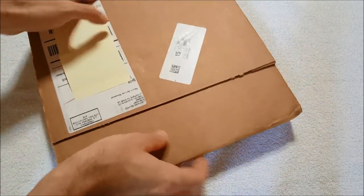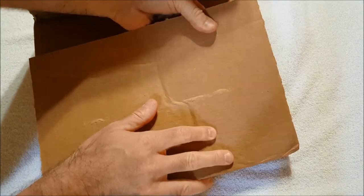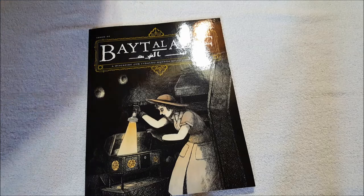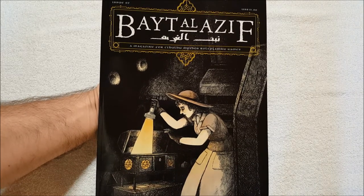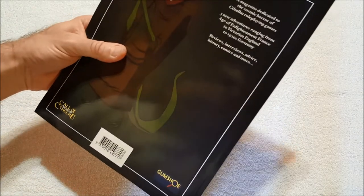I hadn't specifically remembered ordering print on demand anytime recently, then it hit me. As soon as this came out I had to get it, because the first one was so good. This is Bait al-Azif, a magazine for Cthulhu Mythos role-playing games — this is issue number two, which just came out print on demand and PDF from Drive Thru RPG.